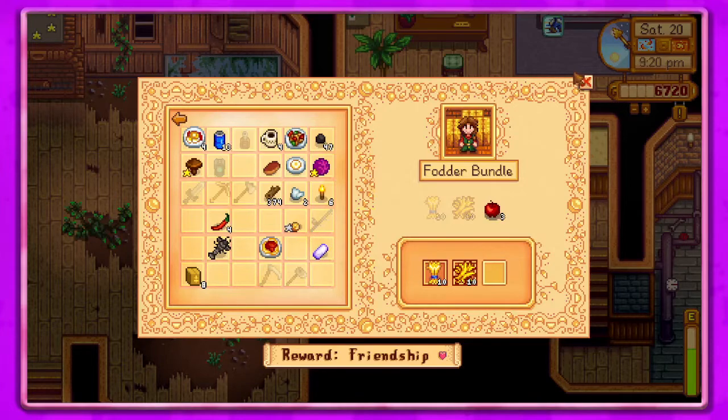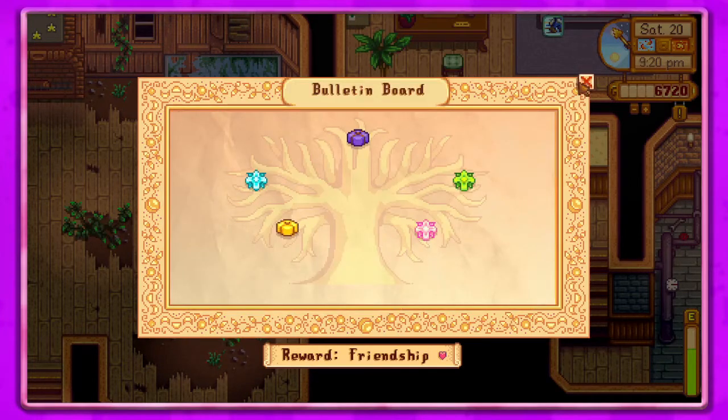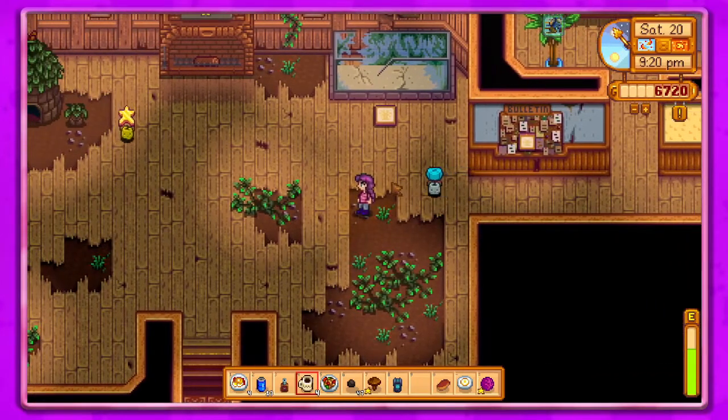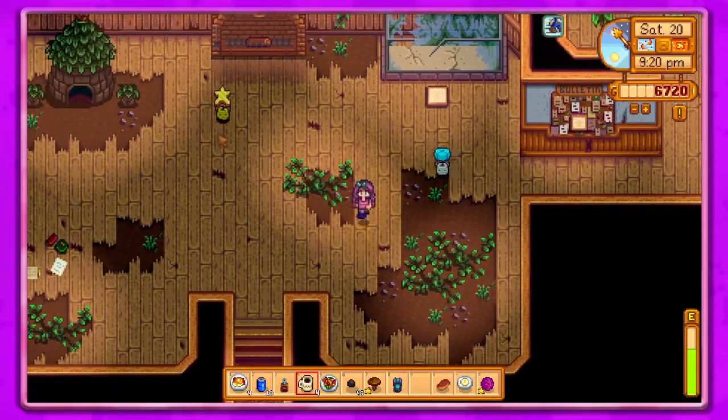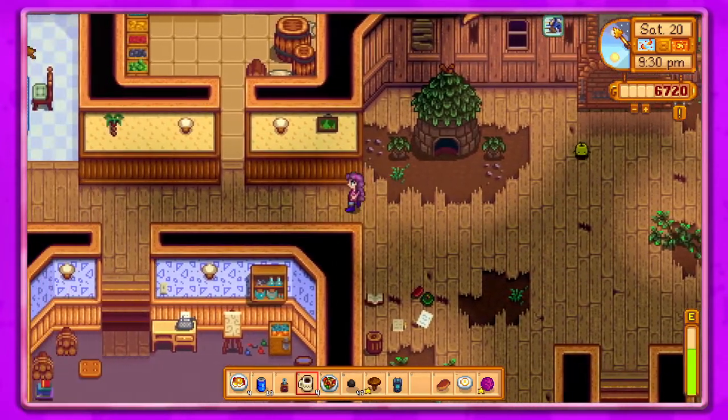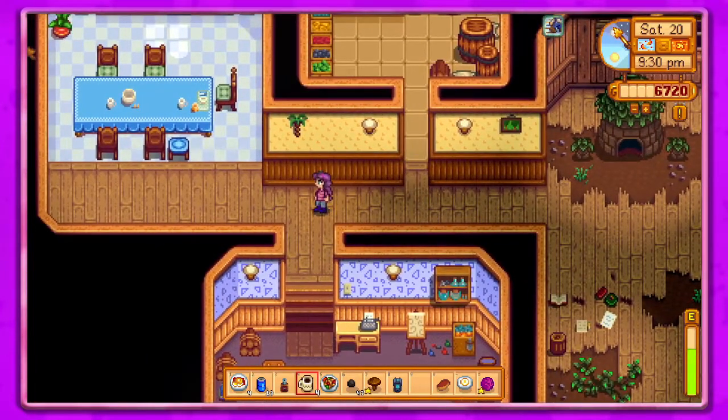Seed maker — we'll take it. We need three apples, guys — oh my gosh, we're never going to get that. I think that's it for the community center for now. We've got this side all done — this side is all nice and pretty.